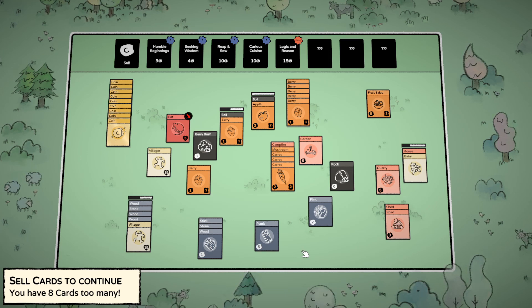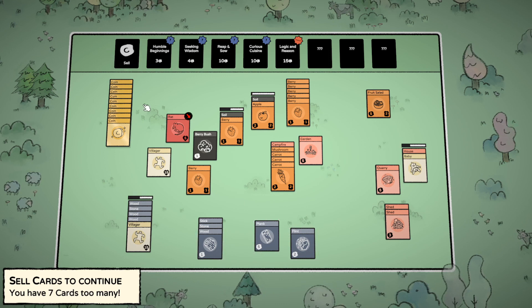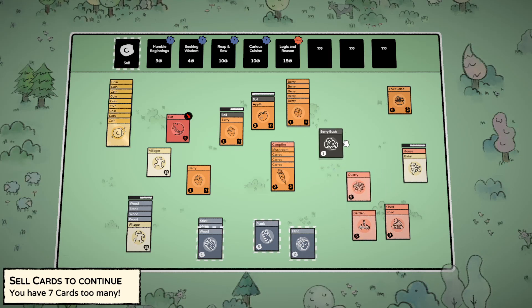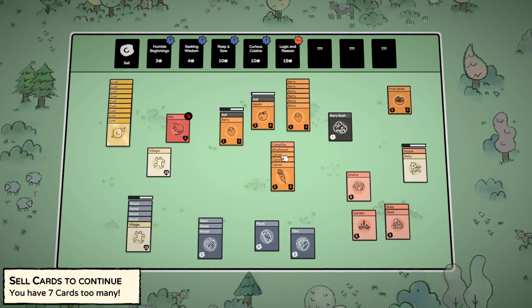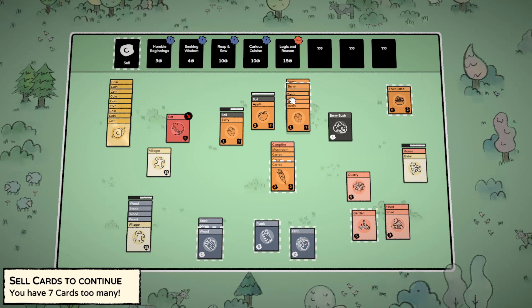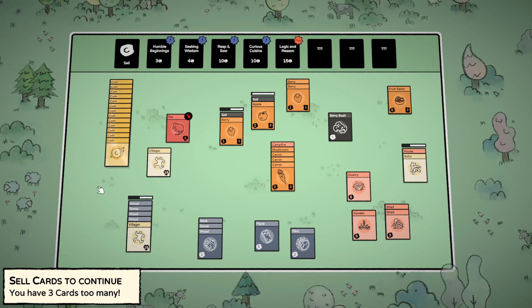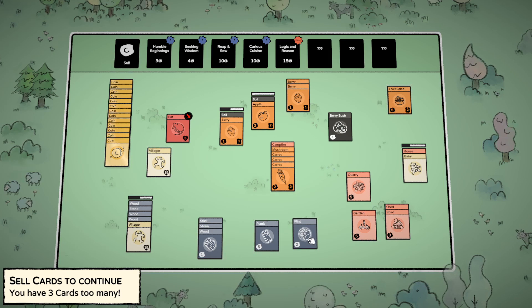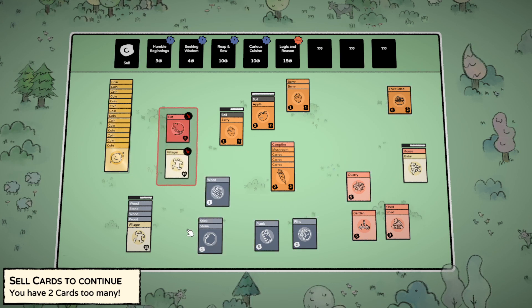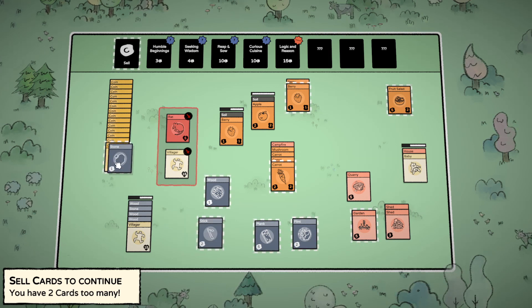I've got one fruit salad - that's two food. Each person eats two food. We can get more back. Carrot, carrot, mushroom, mushroom. So if we sell four berries and then think about our life. Do we care about flint? Do we care about this berry bush right now? Two cards too many still.